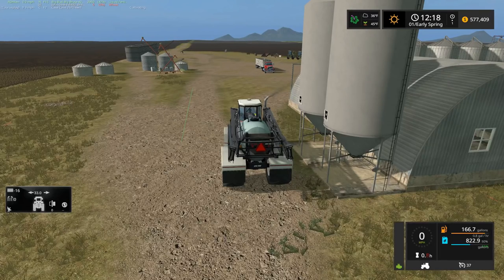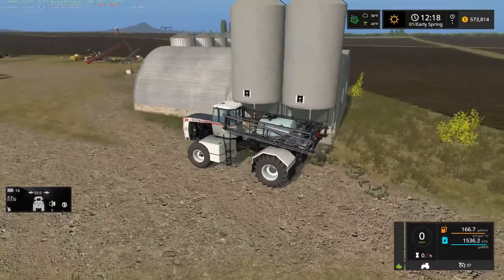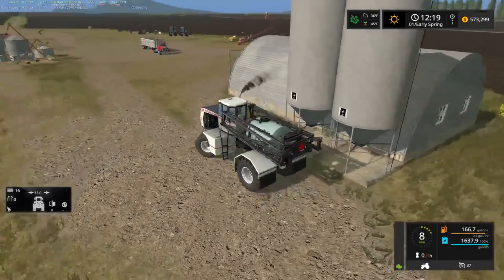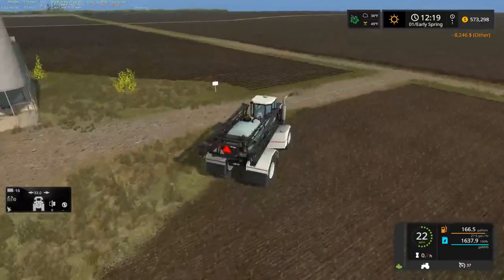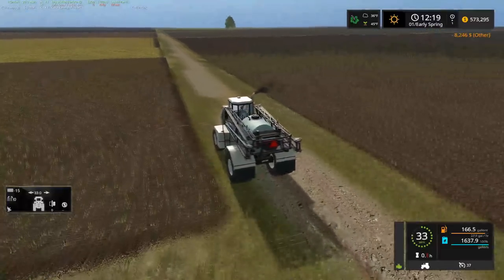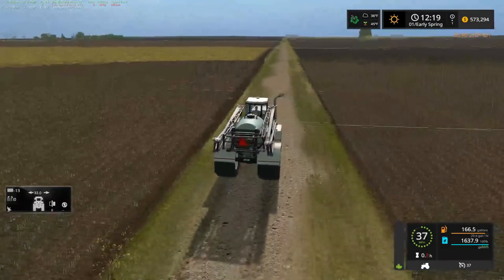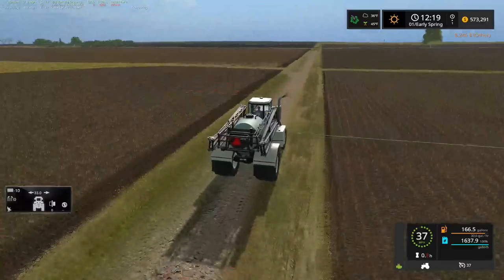Someone asking about the bushels mod - again that is the unit convert mod. Steven was saying good videos, thank you very much. I'm curious how much this sprayer actually holds - 1,637 gallons, that is a weird number. I don't remember how much the Big Brute holds in real life - I'd like to say it was a thousand gallons, not 1,637.9. That's just a weird number.